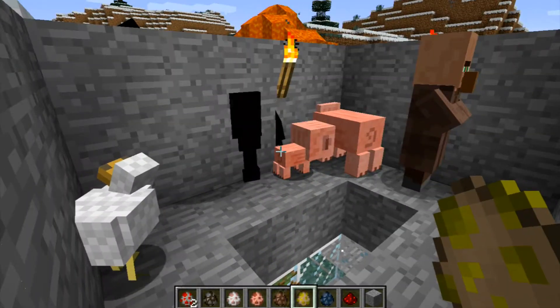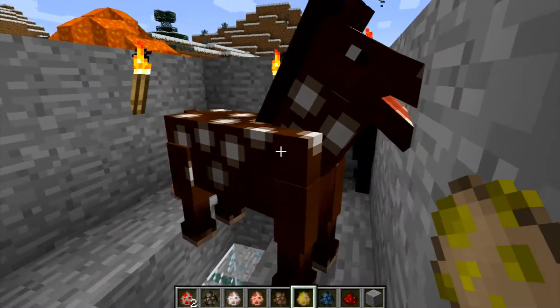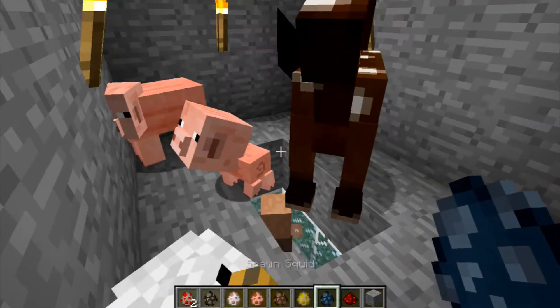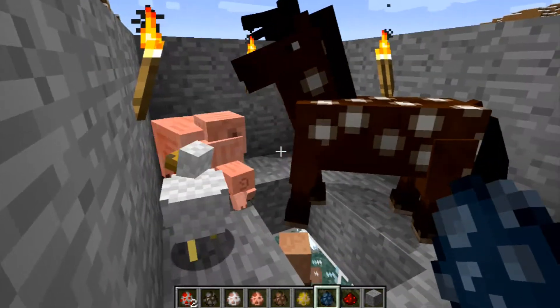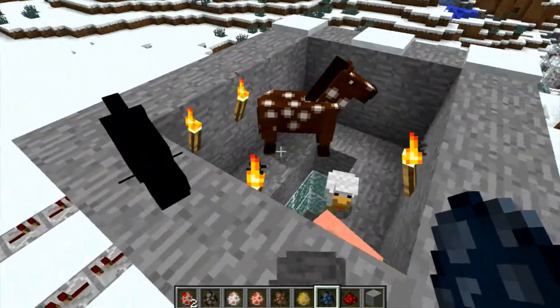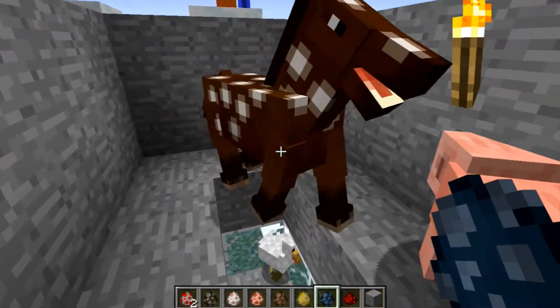I tried horses, because why not? I was trying all the different animals. Horses — first of all, I had a problem trying to get them into the hopper; they were getting stuck in the sides. I still couldn't get them in the hole, even though it was double-wide and they were the size of a cow. You'd probably need four blocks open for a horse to actually fall in. So that didn't really work out.